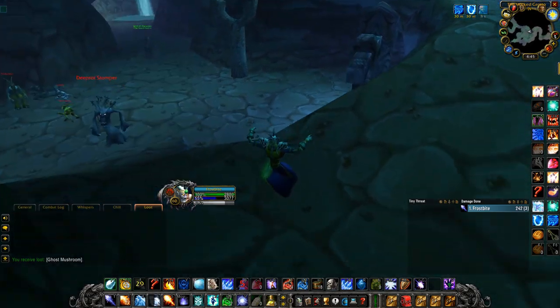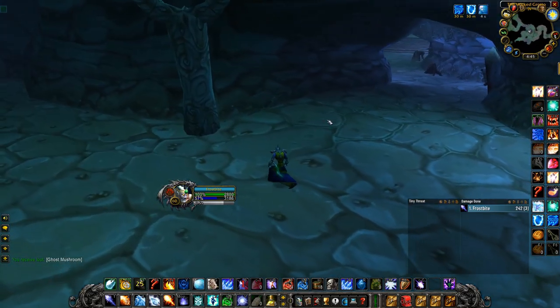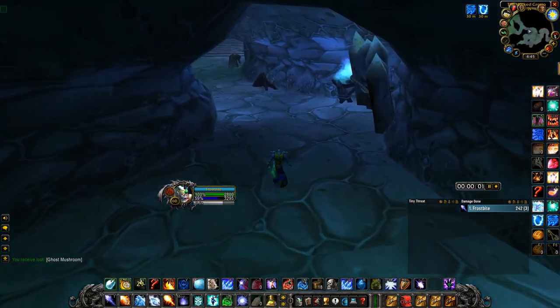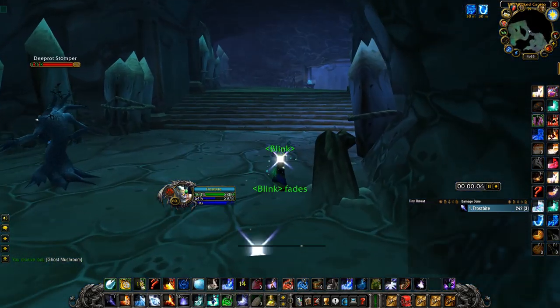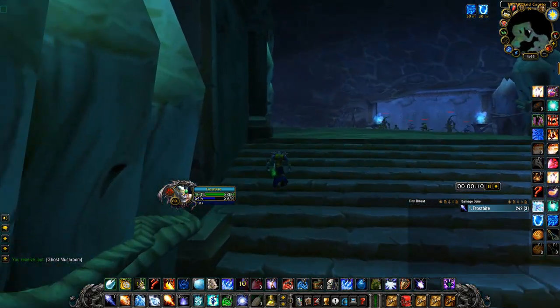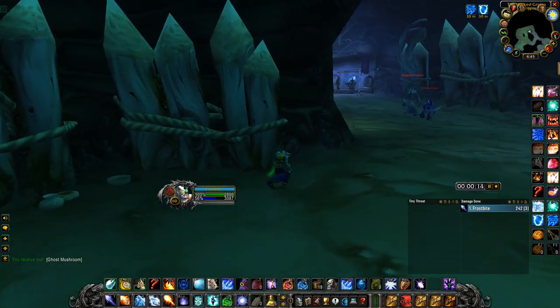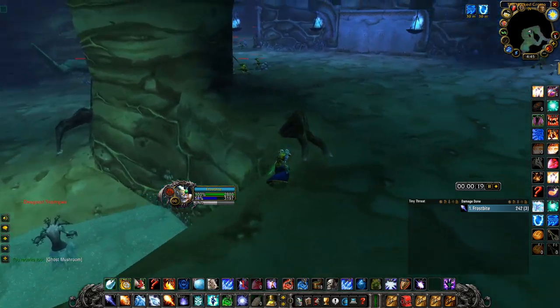Basically what you're going to do is start on either purple or orange side. I started on purple for this run, and bam, I already got one Ghost Mushroom. Ghost Mushrooms on my server are going for 80 silver to 1 gold 20 silver, and they've stayed there for about the past five or six days. They stay pretty steady, and that's what makes this farm good — it's just consistent.